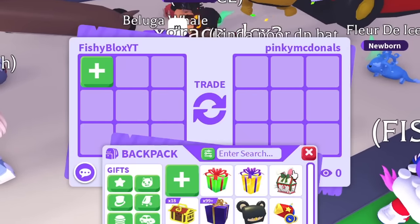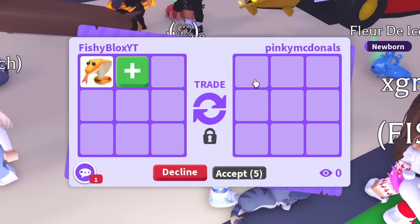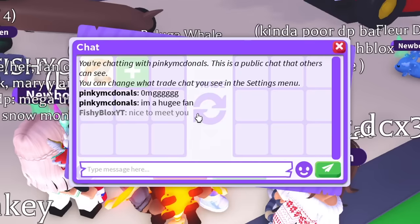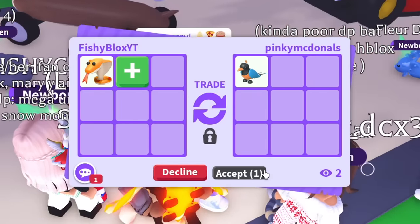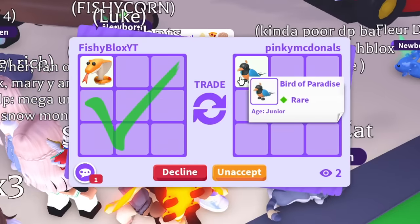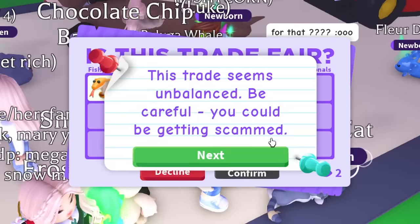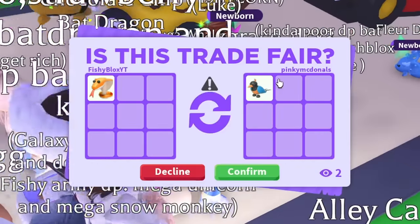We'll give them a cobra for the bird of paradise — they're a huge supporter, nice to meet them. There we go, the bird of paradise — another pet off the list! I'm giving a legendary cobra for this random pet. They love it, they're super excited. I'm happy I can help out people willing to help me out.